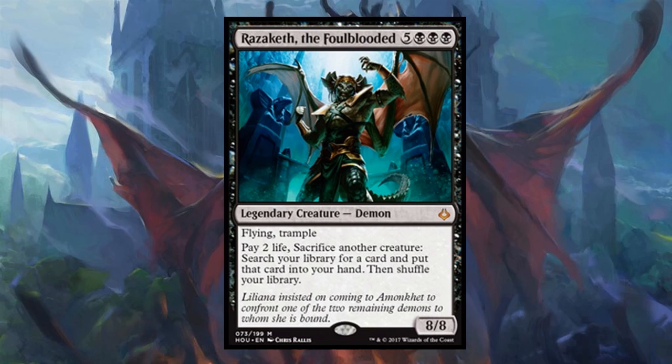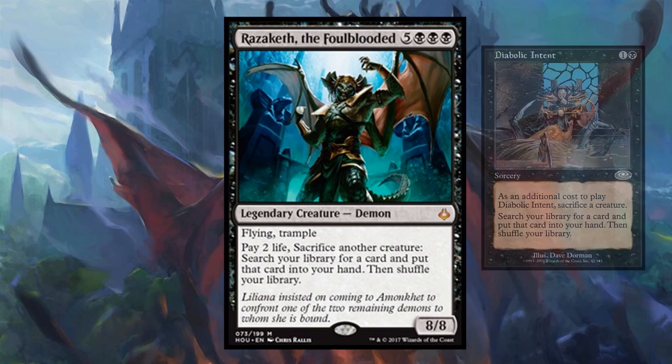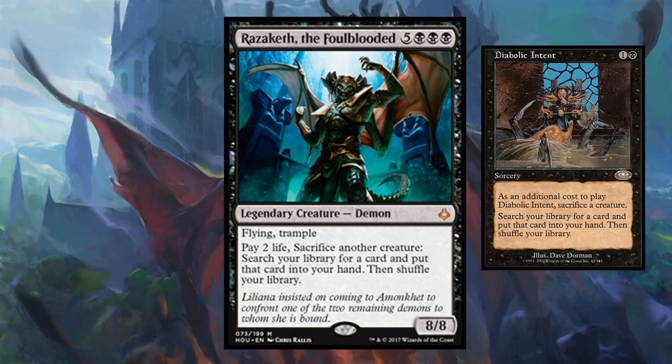This legendary demon from Hour of Devastation is 5 Black Black Black for an 8/8 Trampling Demon. You can also pay 2 life, sacrifice another creature, to search your library for a card and put that card into your hand, then shuffle your library. It is a Diabolic Intent on a stick. This demon is amazing.